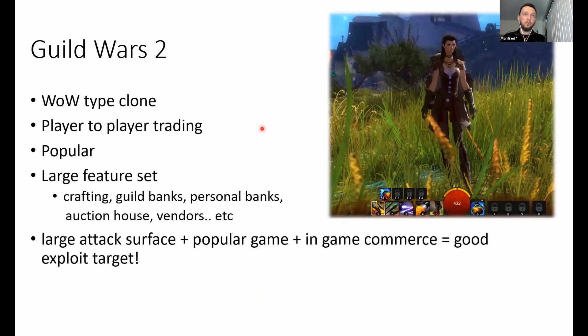Guild Wars 2 is a World of Warcraft-type clone. It has player-to-player trading — you can log in with two characters and trade items between them. It has crafting, where you create new things out of primitive materials. It has guild banks for collaboration, personal banks, auction houses, vendors, and a bunch of other features. This large attack surface in a popular game makes it a good exploit target.